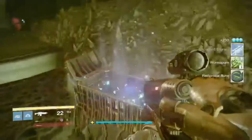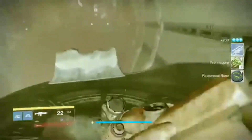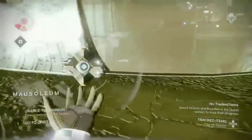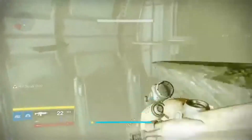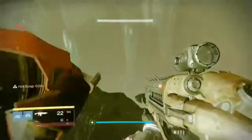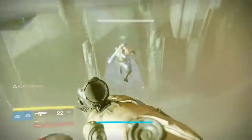In this chest, you will find — on your first time — you will find a Calcify Fragment. As you can see, I did not get a Calcify Fragment, considering the fact that I already got it. But you will get something from it — mainly it's probably going to be a Reciprocal Rune or some Warm Spore, possibly an Engram if you're lucky.